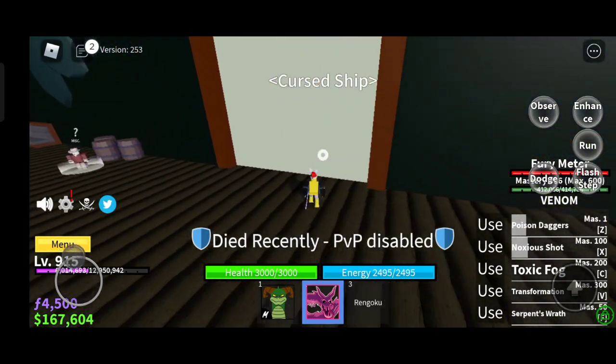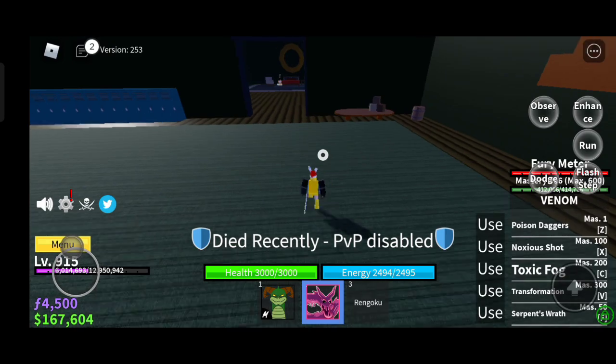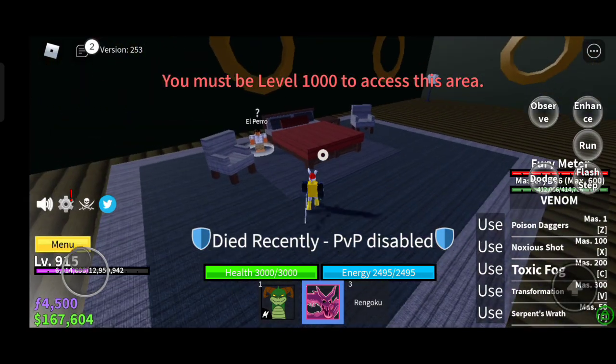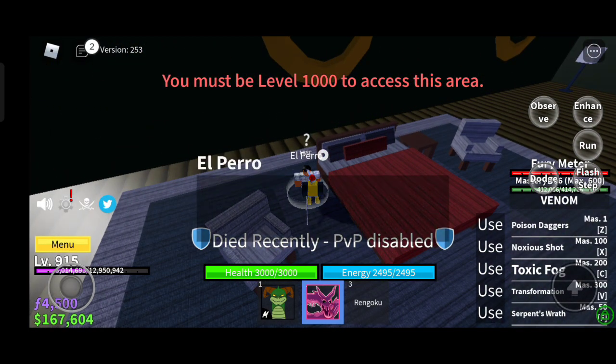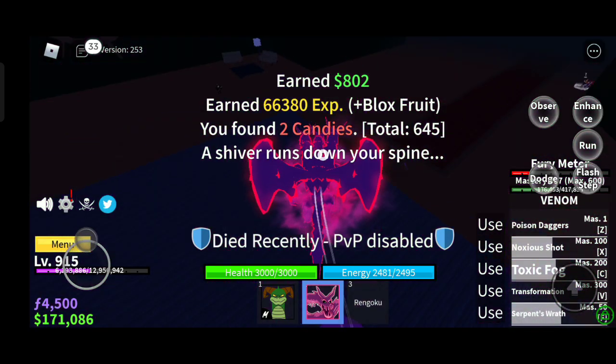We got teleported to a cursed ship — we should not be in here since we are low level. To enter, you need at least level 1k. But since we are here, let's go for it. What a great time — let's ask for help.